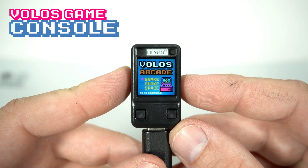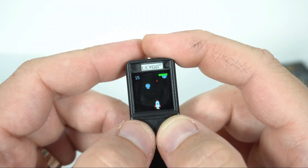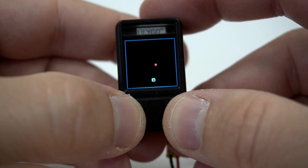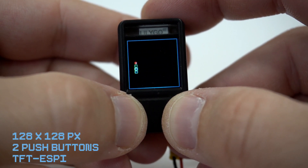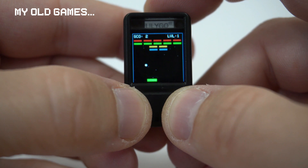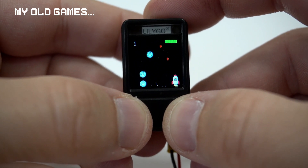A month ago I showed you this miniature game console, which is made using LilyGo TQT, and I also announced the first coding challenge on this channel. The rules were: you need to make a game, the resolution of the game needs to be 128x128, for playing we can use only 2 push buttons or less, and you need to use the TFT SPI library.